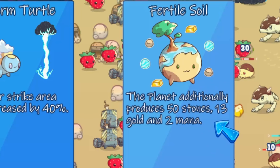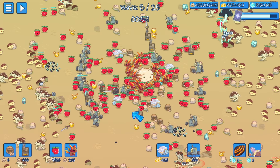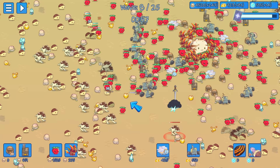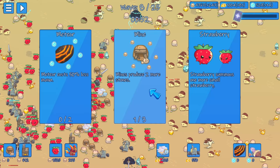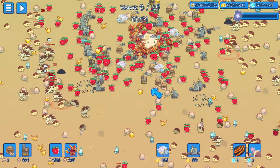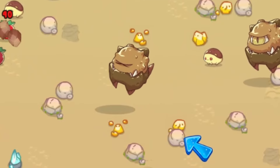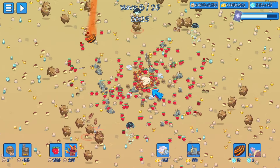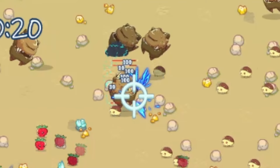We have plenty of mana, we just don't have plenty of gold. If we upgrade our planet it will produce 50 stones and 13 gold additionally. These Mars creatures don't like the electric storms — they're not used to it. It looks like the wave is thickening a bit, but we should probably increase our mine production and then we shouldn't have to buy any more mines. Now there's some Pokemon coming to kill us, but their range though — so we're gonna have to call in some abilities to mow them down.